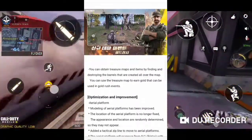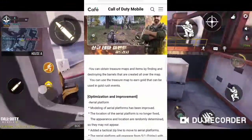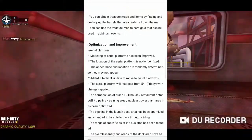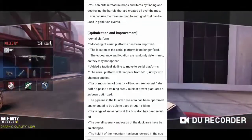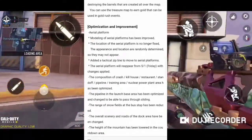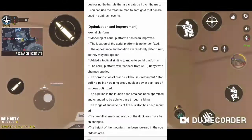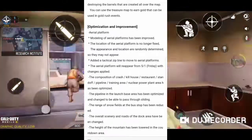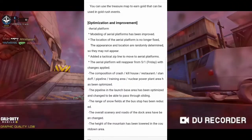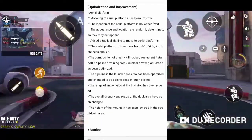We have a new Battle Royale gold hunt mode where you collect gold and exchange it for weapons and other items — this was already in the beta version. The air platform has not been removed, but its monitoring has been improved. The location of the air platform is no longer fixed — it will now move and spawn at random places on the map.